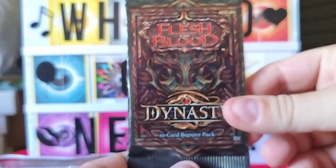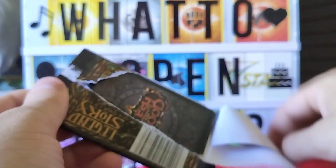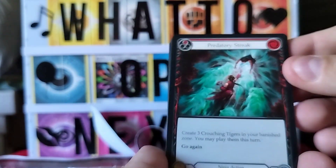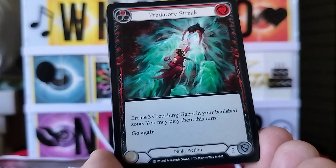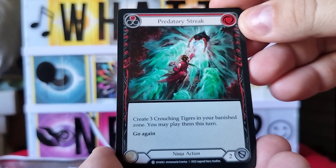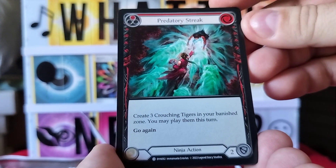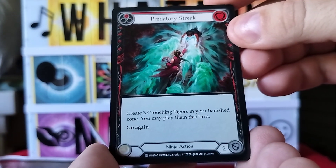That was our first pack — time for the second pack! Look, it's paper, it rips so nicely. You don't have to worry about pulling one side to the other. First card is Predatory Streak: create three Crouching Tigers in your banished zone; you may play them this turn, go again — ninja action.